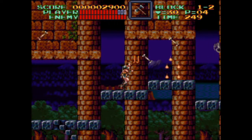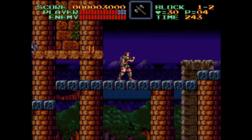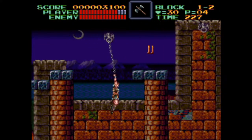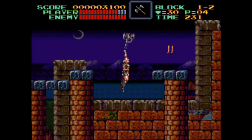Simon walks with a slow gait, so these rings really take him out of his comfort zone. He can whip a ring and swing from it to cross pits or reach higher places. While clinging to a ring, press the direction of your momentum on the D-pad to swing more enthusiastically. Simon can raise or lower himself by pressing up or down, depending on what the situation calls for.